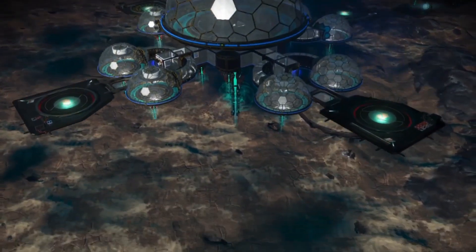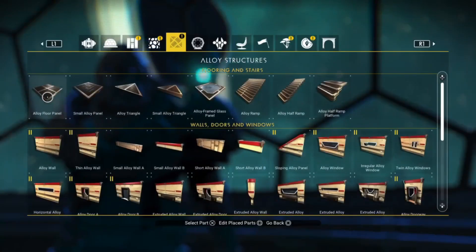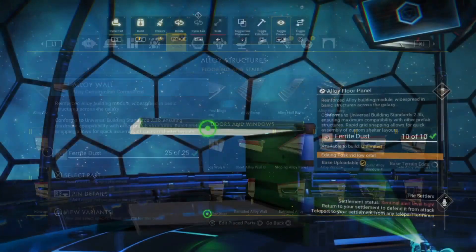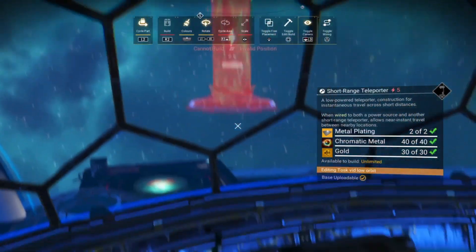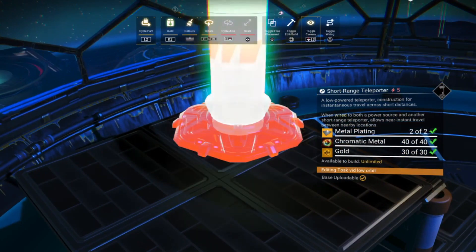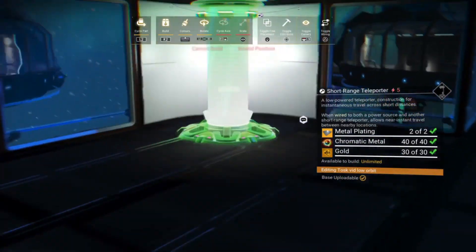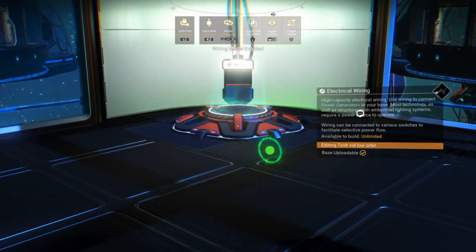Now let's move on to the raised floor inside the giant biodome. I wanted to build a raised floor in the biodome because it makes it a little bit easier to look out the windows, and it changes the atmosphere inside the dome with a different colored floor. Working from the platform we built in part one, let's first establish a short-range teleporter to the room below so we can easily access it once we block off the entrance in the center. Try to put the upper and lower teleporters on roughly the same side so we can find the connection points a bit later.